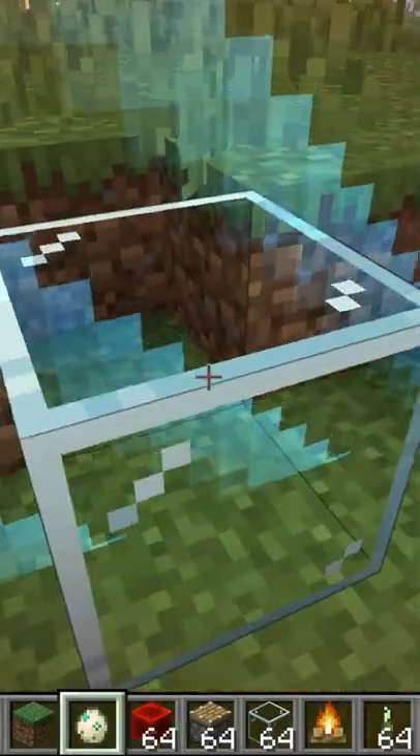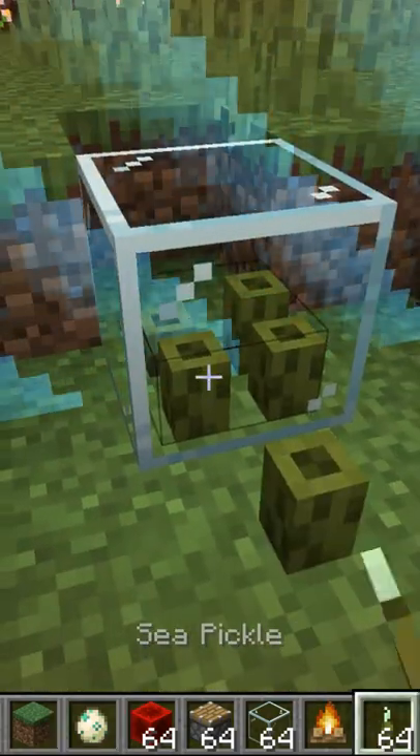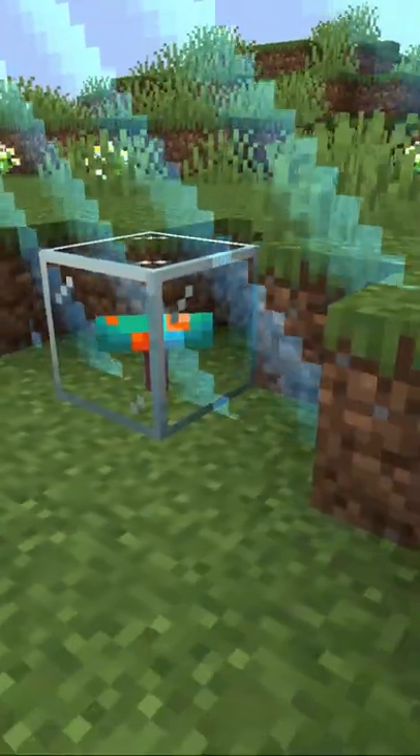Then, if you break the outer glass block — there we go — you can put anything you want inside of it. It looks like a display case because basically the glass block isn't actually there, it just looks like it is. You can even put the warp mushroom inside and it looks like some kind of infected mushroom that's being contained.